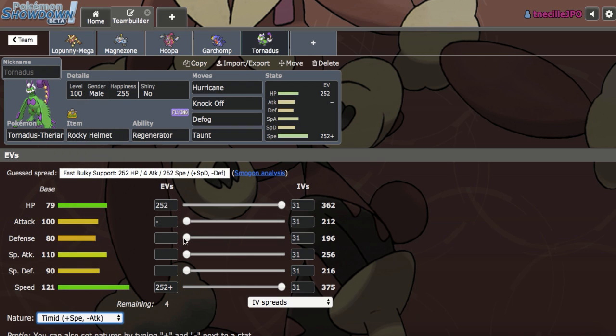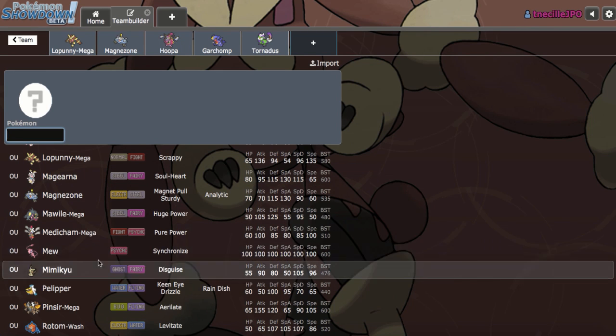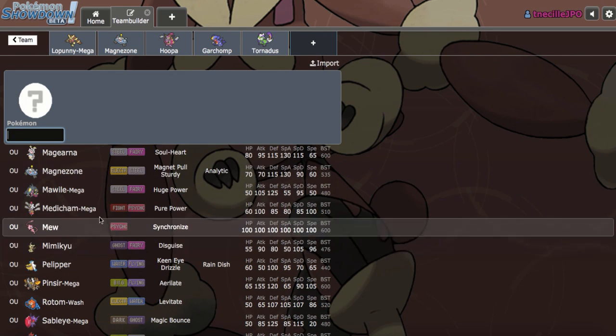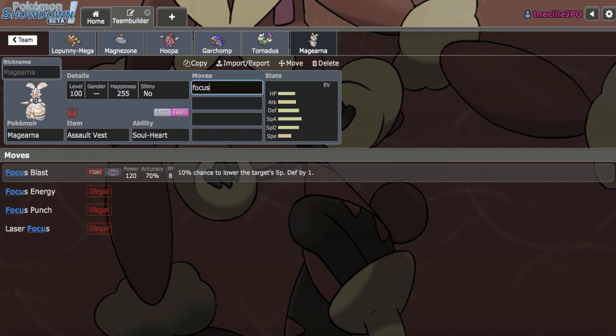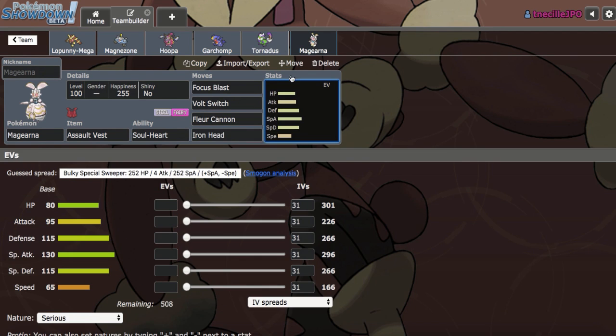Max HP, max Speed on Tornadus — this will be our Kartana check. Still really weak to Tapu Fini though. For the last slot, I think AV Magearna can handle Tapu Fini and Ash-Greninja, sponging Lele and Fini pretty nicely while also being an Ash-Greninja check. Let's run Assault Vest Magearna with Focus Blast, Volt Switch, Fleur Cannon, and Iron Head to check opposing Magearna.